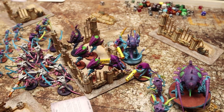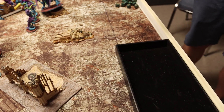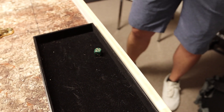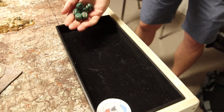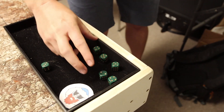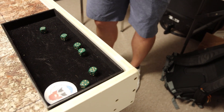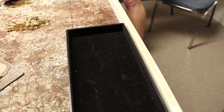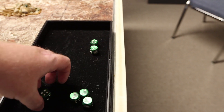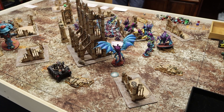The foot Hive Tyrant fires his Bale Thorn Cannon — D3+3 shots, rolling 6 total. Hitting on 2s, all hit. Strength 10, looking for 3s to wound: 6 wounds. Looking for 4-up invul saves, failing 3 of them. Damage is 3 each, so he takes 9 damage. That's it for the Tyranid turn 1. My opponent didn't score any secondary cards but discards Overwhelming Firepower and Deploy Teleport Homers. We'll come back after Death Watch Movement Phase on turn 1.